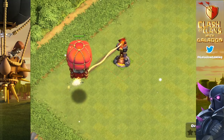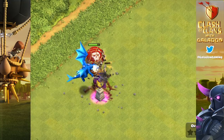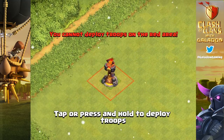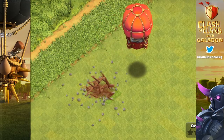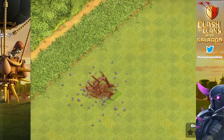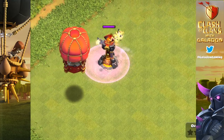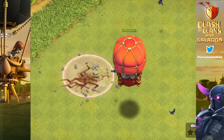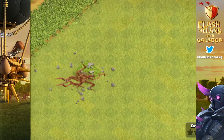The story is completely different against a single-target inferno. Dropping the Stone Slammer at a distance, by the time it gets there that single-target inferno has ramped up and the Stone Slammer is done. Its payload can take it out, but the Stone Slammer alone can't handle a single-target inferno from a distance. What if we use the bat spell? The bat spell distracts the single-target inferno, the Stone Slammer gets in there and does its job — maybe the bat spell isn't as bad as everyone first thought.